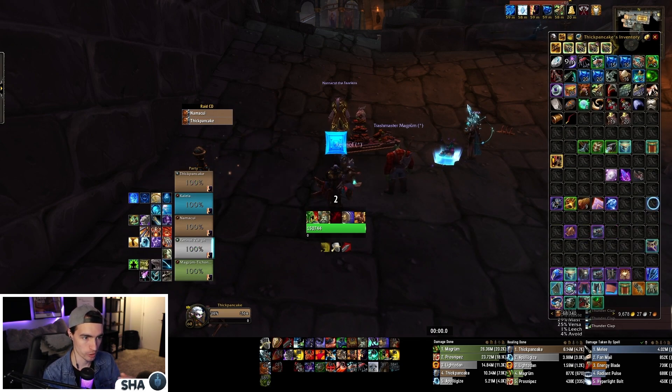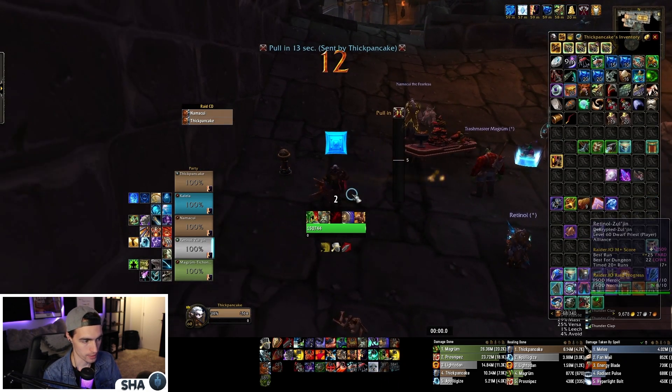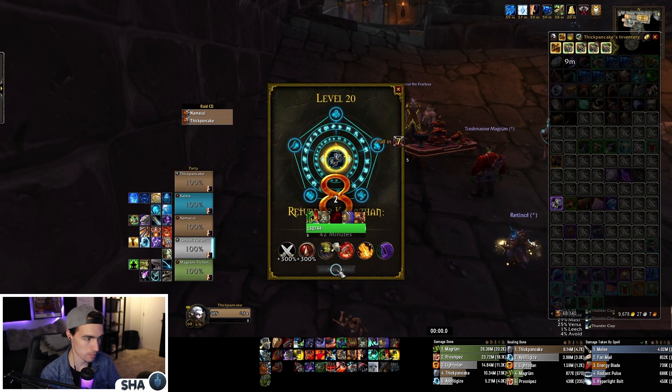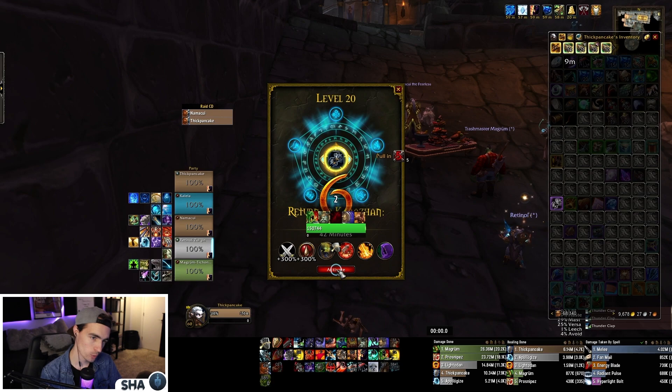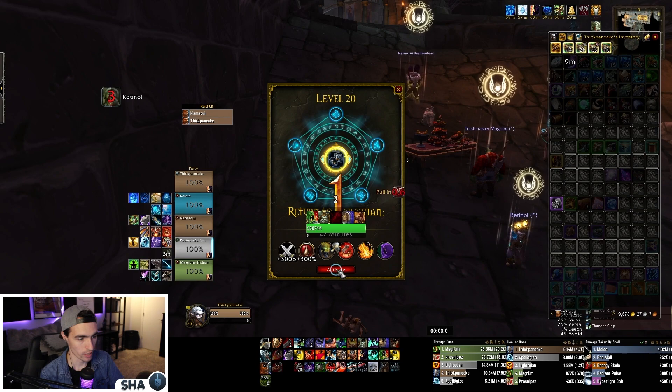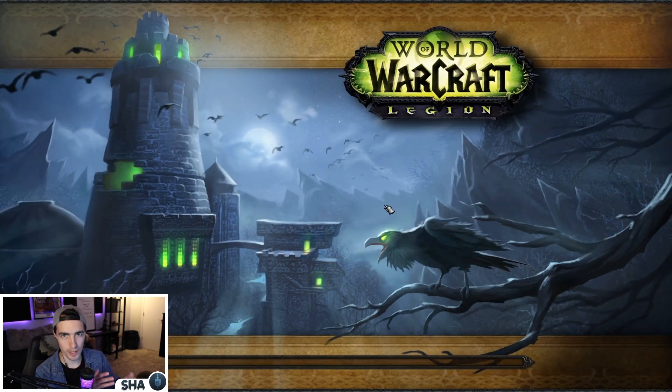Survival Hunter is a meta spec — very consistent, bursty damage. They have Misdirect, Turtle, Exhilaration, a leech pet, and can bring Lust if needed. Fury Warrior is kind of A-tier, right in the middle — target capped but very consistent throughput, lots of survivability, and cool tricks with Spell Reflect. Pretty fun comp.